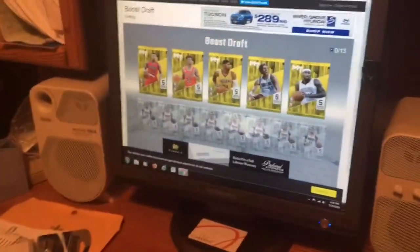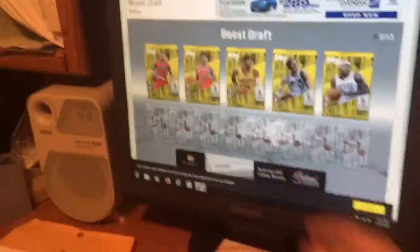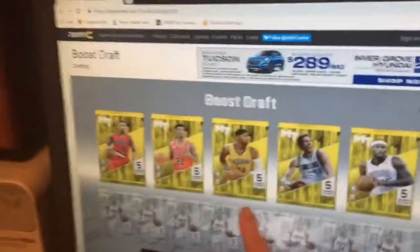Hi guys, today we are going to make another video. I am having my sister choose my boost draft team. I prefer you click small forward or point guard — that's the Paul George one, small forward right here.